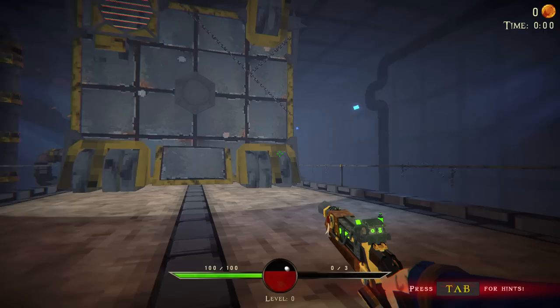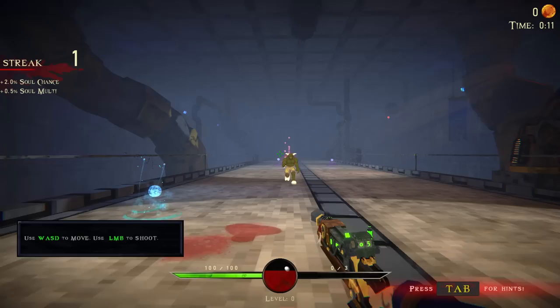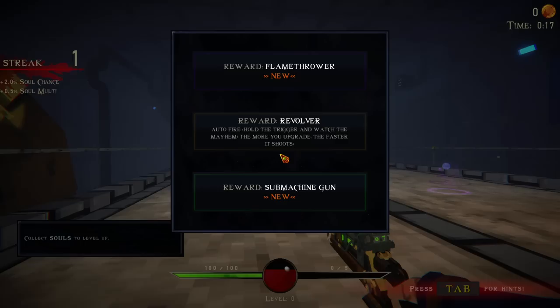Well, hello. WASD to move, left mouse button to shoot. We can also sprint. Reward: flamethrower, submachine gun, auto fire — hold the trigger and watch the mayhem. The more you upgrade, the faster it shoots.